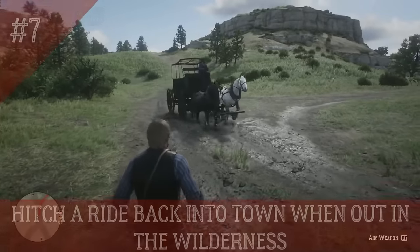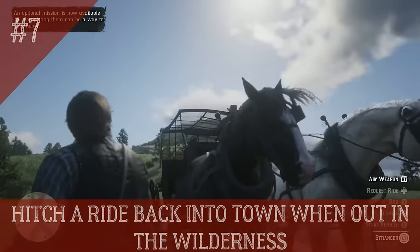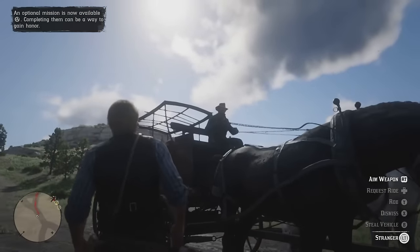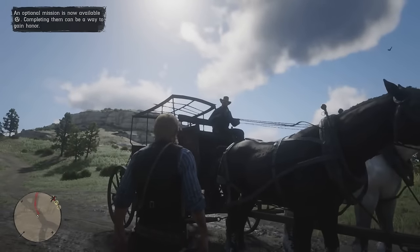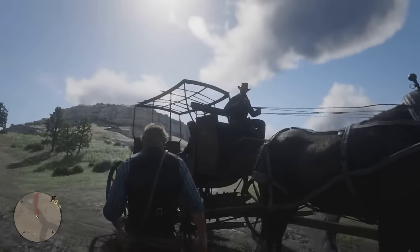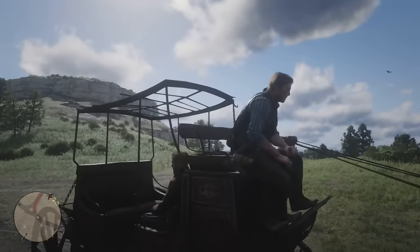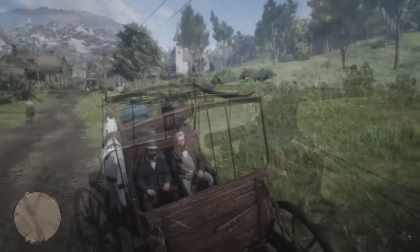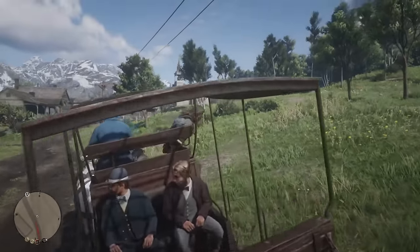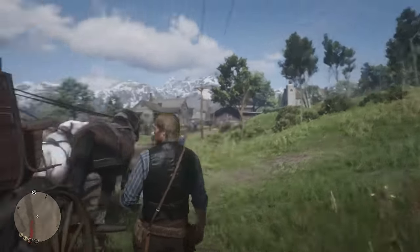Number 7: When stuck out in the wilderness, hitch a ride back to town. In-game dialogue: 'Hey there.' 'One moment please.' 'And who might you be?' 'Any chance of a ride to town?' 'You got it, come on up.' 'Thanks, mister.' 'Thanks for the ride, partner.'